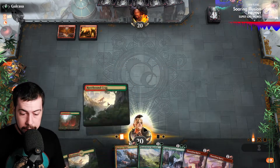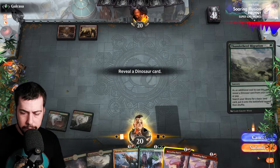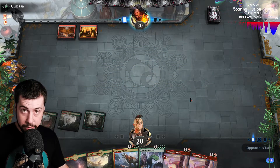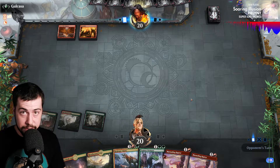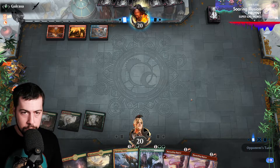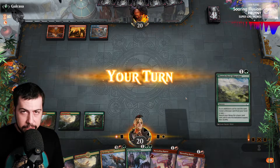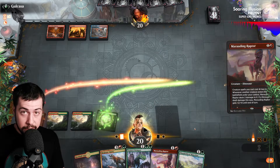Thunderherd Migration — they can't counter this quite nicely. Thunderherd Migration got plenty of lands. Turn three, four lands. Marauding Raptor for two, Topiary for two. Turn after that, go Regisaur, plus the second Marauding afterwards. Don't want them to kill Regisaur Alpha and the token. Maybe they have a Counterspell for somebody — hopefully that's not the case, but we're going to find out.